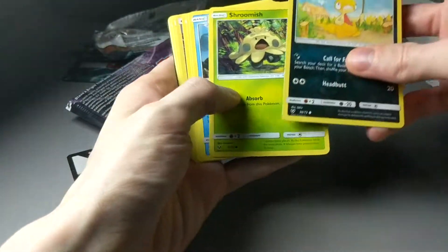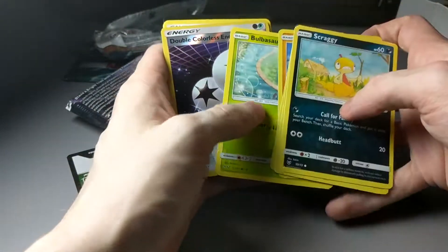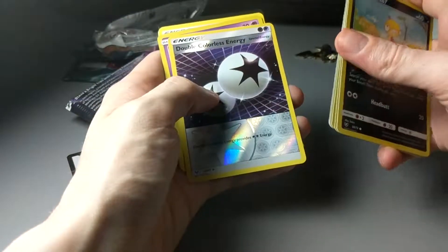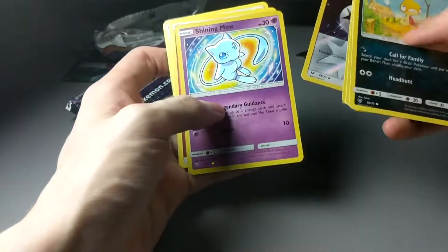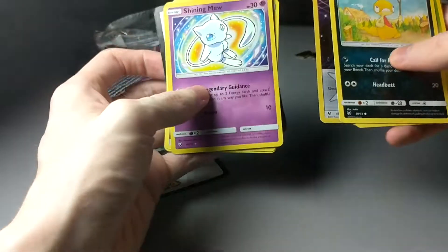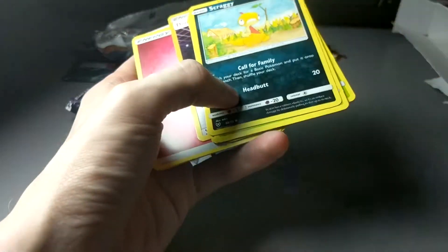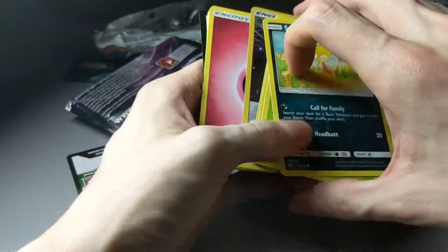Straggy. Shroomish. Clillfish. Stunfisk. Bulbasaur. A Reverse DCE. That's pretty cool. Oh, there we go. Nice, I knew I was feeling it. The Shiny Mew. That is one of the ones that we needed.